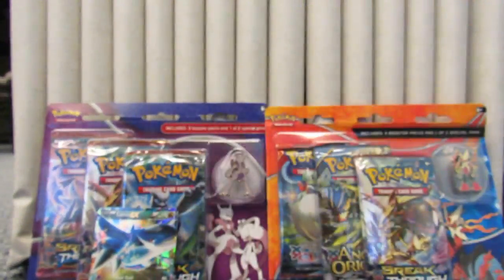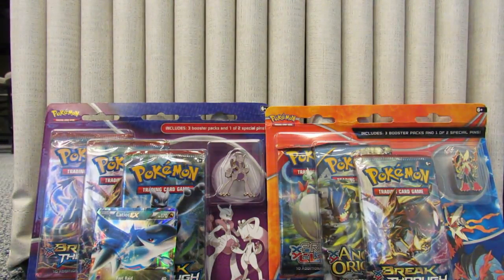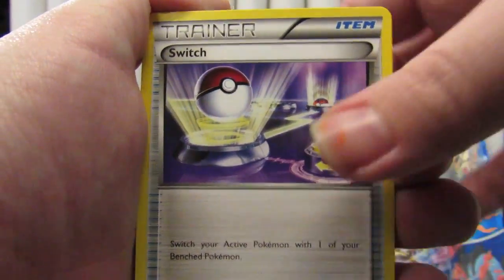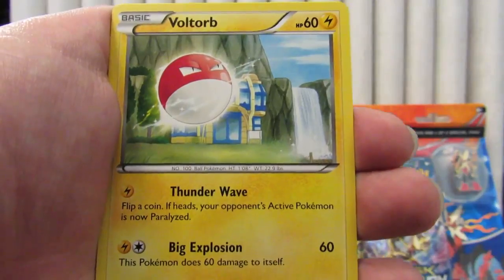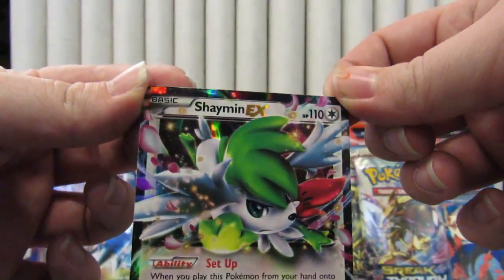The second Roaring Skies pack — that one also has Rayquaza on the front. Switch, Ninjask, Skyfield, Pdov, Ninkata, Swablu, Voltorb, Togepi. Reverse Gliscor, and our rare is a Shaman EX. So we're two for two so far.